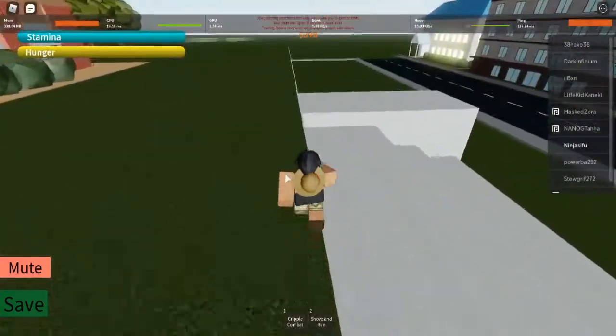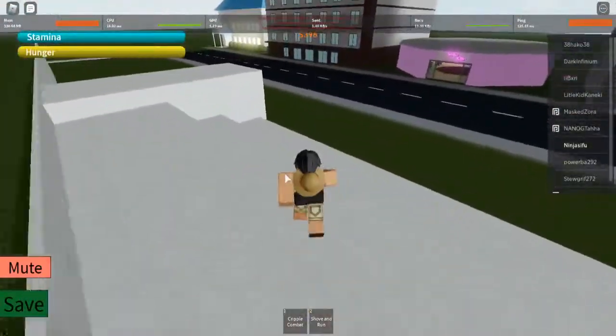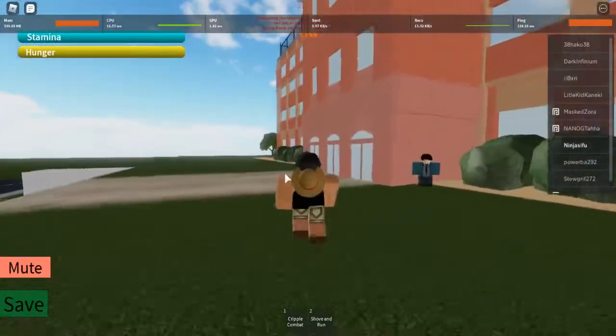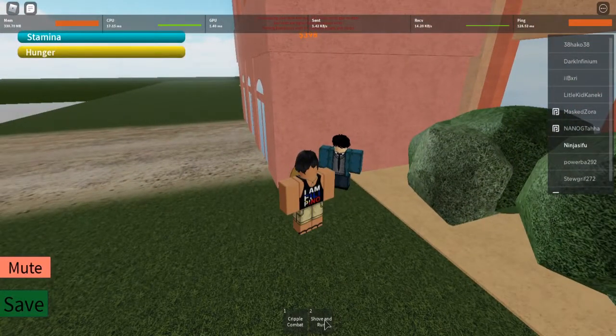As you might not know, John Doe is the main character of Unordinary, the Webtoons comic that this game was based off of. He's a Cripple — supposedly — and he has no powers. So he teaches you his technique: shove and run.